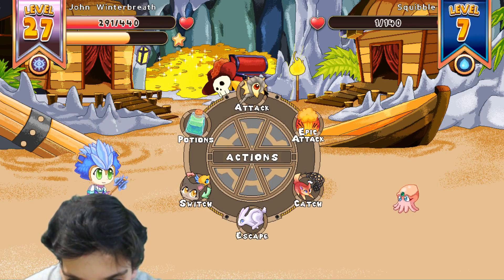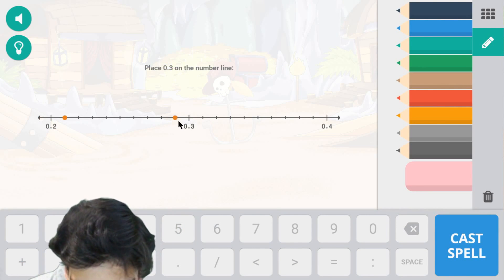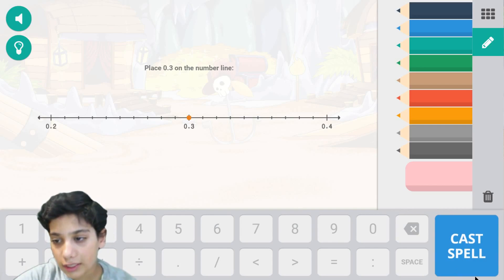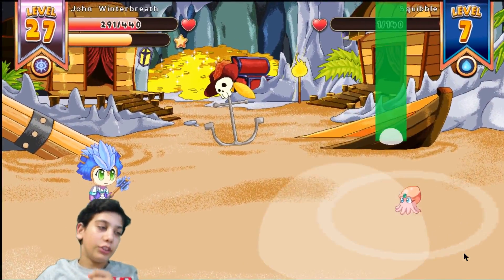A critical hit at me but I critical hit it more. Zero point three on the number line — well, that's right there. You can click on them to untick them. Zero point three looks like that. In that matching castle we're correct!